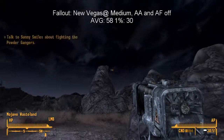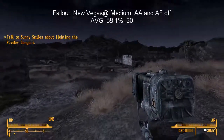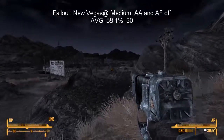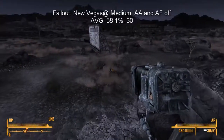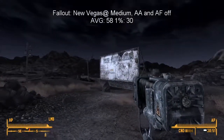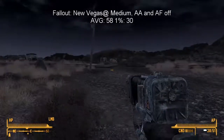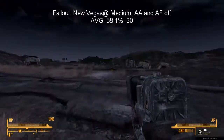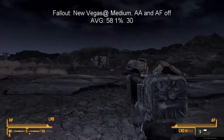Released in October of 2010, Fallout New Vegas is the fourth major release in the Fallout series, and next in our lineup of benchmarks. Set in the western United States following a total nuclear apocalypse, this retro western-themed survival game still holds up well today, and a release three and a half years after the 8800 GTS wasn't enough to hold our little card back. The medium preset, with anti-aliasing and anisotropic filtering off, returned an average of 58 FPS and 1% lows of 30 FPS. The game was highly playable and, like Oblivion, has a very active modding community to help inject variety and add to the fun.